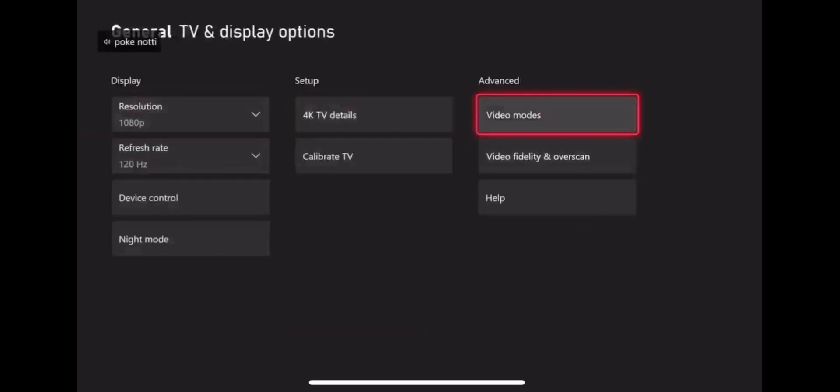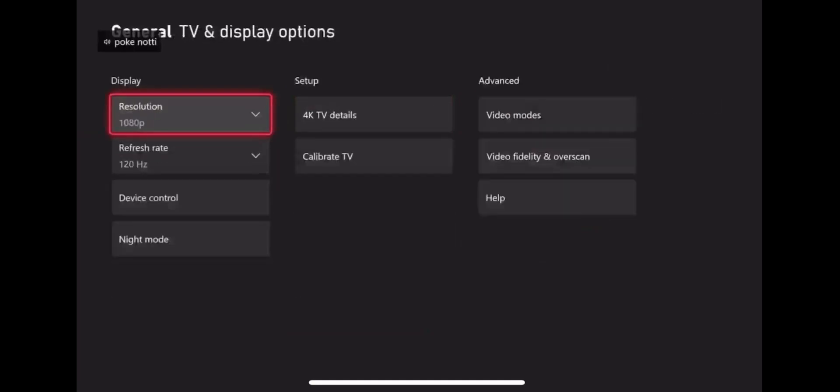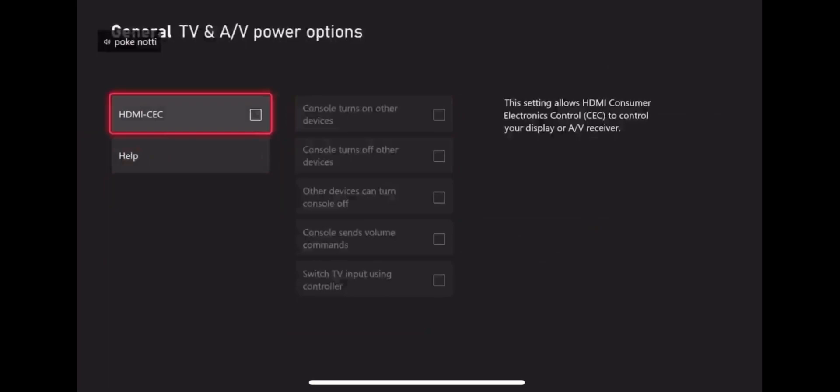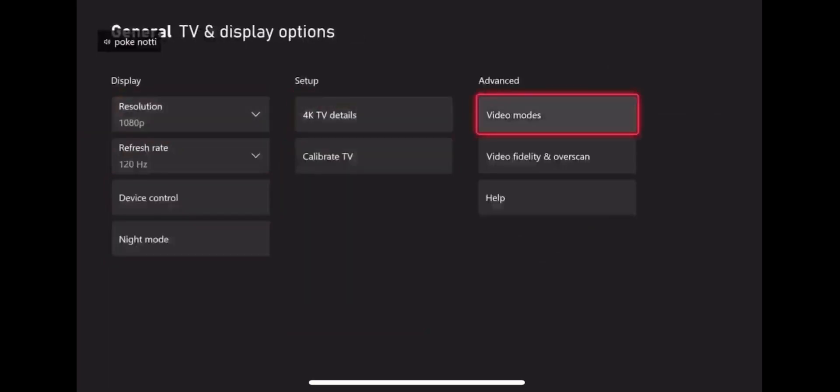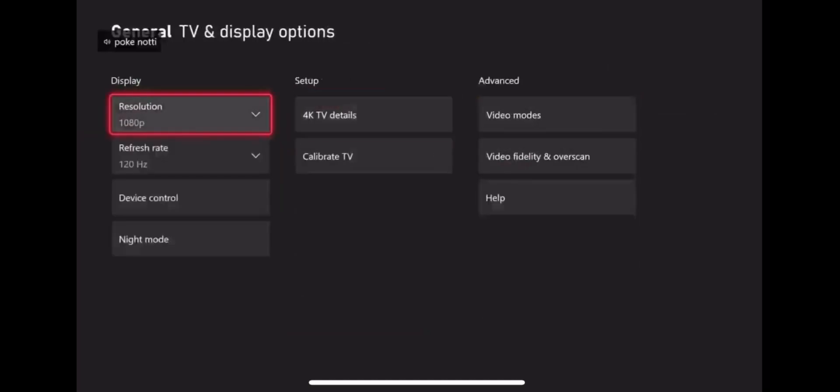Another thing you can do - if your monitor allows it - is use a stretch. Go to Device, Video Fidelity, and HDMI. When you first do it your screen has black bars, but you go to your monitor settings and put it on full screen or something like that. Mine only has two options and doesn't allow it.